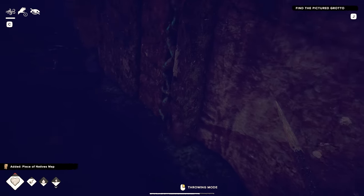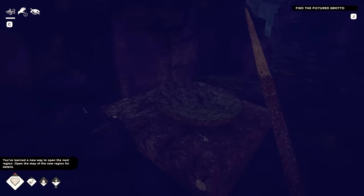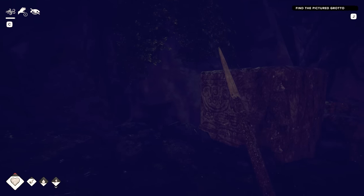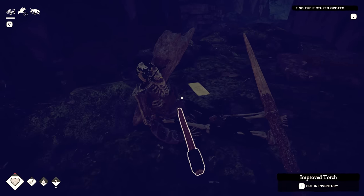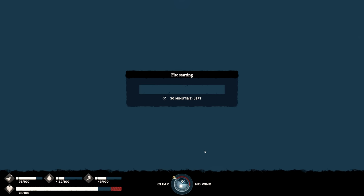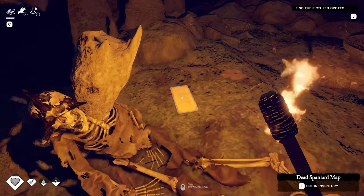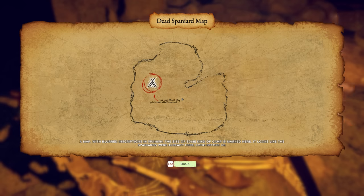What is this thing here? A piece of a native's map. The natives had a map, and now it's gonna help me fill in my map. Who is this guy? Improved torch - gotta use the fire starter. I'm sick. Dead Spaniard map. I got another map. Some kind of camp is marked here. Looks like the Spaniards were already here long before us.